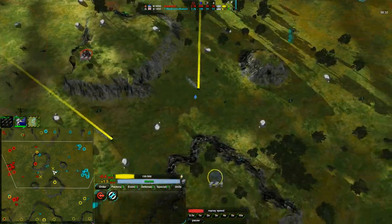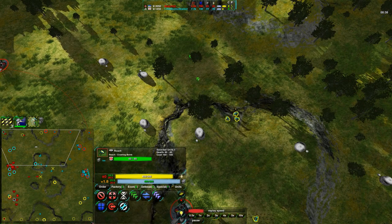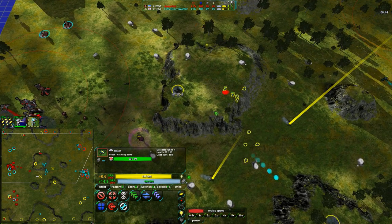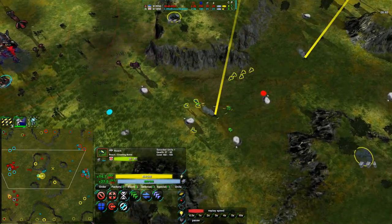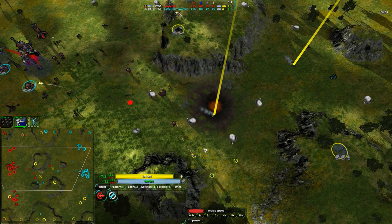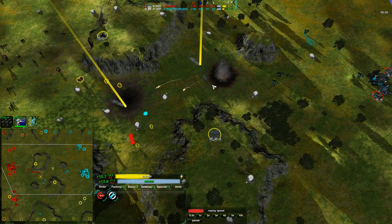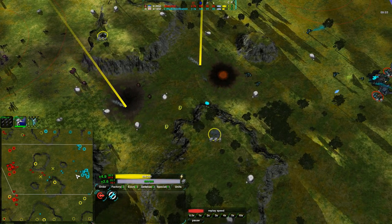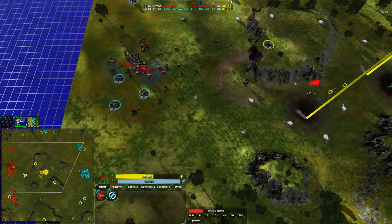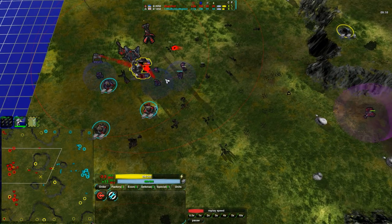Little Bunny Wabbit is doing a nice job keeping map control at the center, taking out one of Anarchy's constructors to prevent expansion. Anarchy setting up Roaches around the map for vision. Some of the glaives go into a bad spot — about half of Little Bunny Wabbit's entire expeditionary force is destroyed, with only a couple of glaives walking home. Another Roach goes off, getting rid of a pair of glaives. Little Bunny Wabbit has lost those forces, but is still doing well.